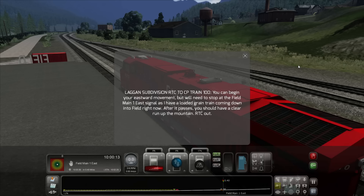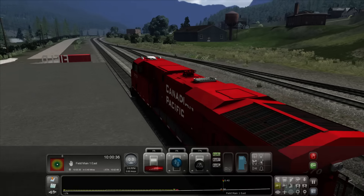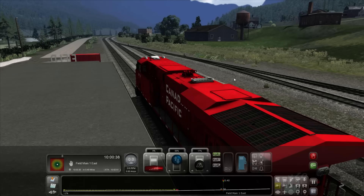Hello everybody, Ian Robson here. Welcome back to Train Sim 2017. Today we're doing a run up to the spiral — the Spiral Kicking Horse Pass, I believe it's called, in British Columbia. The RTC has messaged: you can begin your eastward movement but you'll need a stop at Field Main East signal. There's a green train coming down into Field right now; after passage you should have a clear run up the mountain.